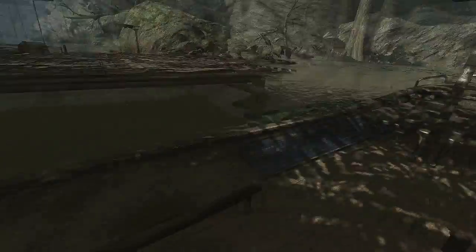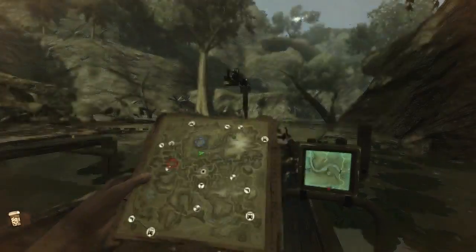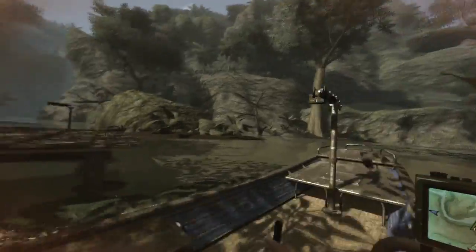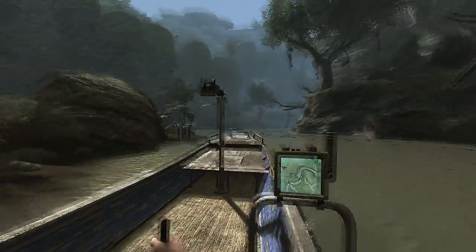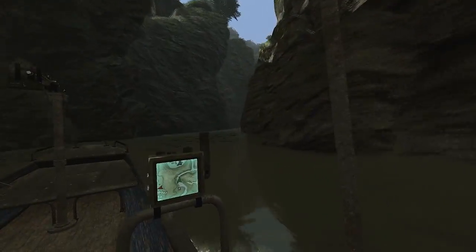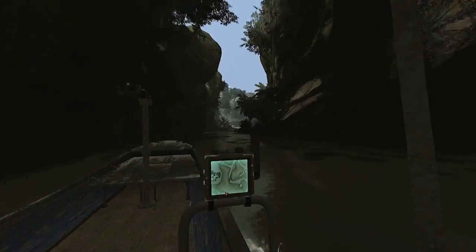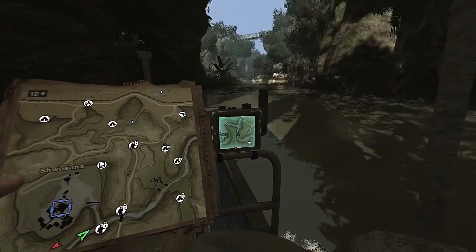Let's go ahead and take a boat, because we need to get to the Shwasana area, which is just north of here. I better finish this faction mission soon. If I run out of malaria pills I'm going to be screwed. Because after you complete a faction mission, that's when new underground missions are unlocked. We can't just go straight to the Shwasana area because there's a guard post there.